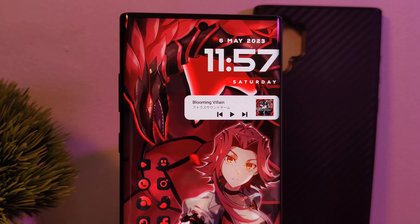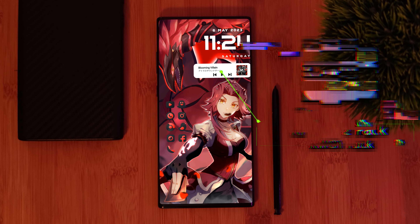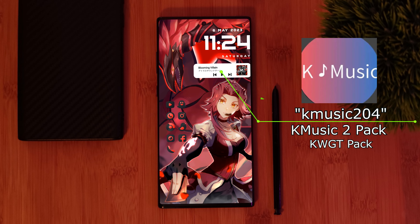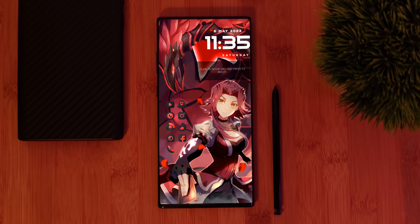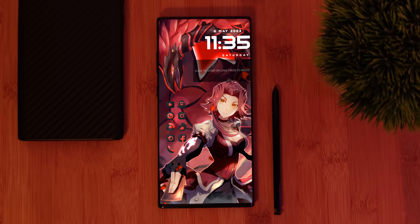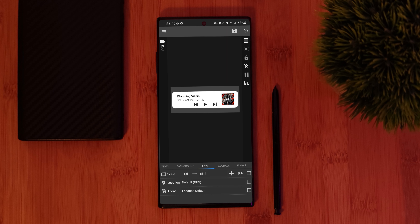Now for the second widget of the setup, this music indicator as well as media controls, straight from the ever popular KMusic 2 pack, is widget 204. Just simply start once more by loading in another KWGT layout to your home screen, and then resize it so it looks something like this. And once again, we're also going to toggle on the padding option. Just like we did in the first widget, all we're going to do is simply adjust its size. So let's head over to the layer tab, and play around with its scale option, making sure that it fits perfectly within our canvas.